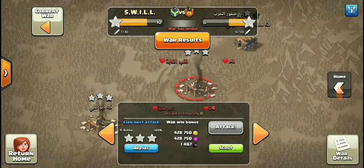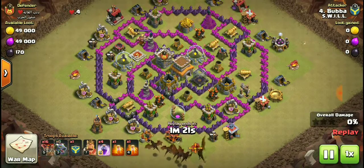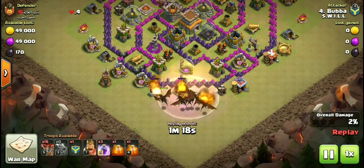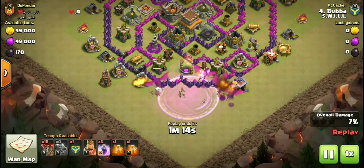Let's look at what we did to their number four, done by Bubba — and this is the most heroic attack. He goes in with dragons and balloons, tries to get a small funnel going. He rages up the dragons but they're a bit bunched up.